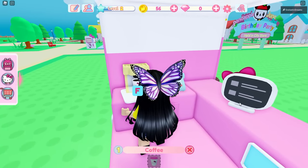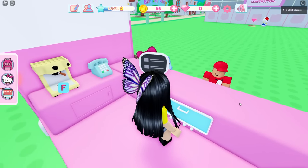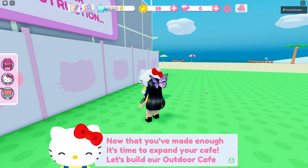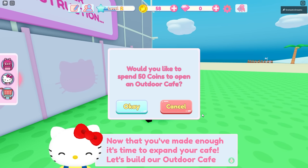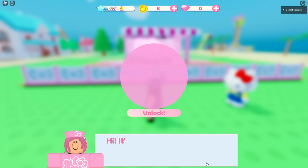I'm going to serve this Pochaco boy and then go talk to Hello Kitty — maybe it might be worth my while. Pochaco boy, here is your coffee. Now that you've made enough, it's time to expand your cafe. Let's build our outdoor cafe. Yes, I would like to spend my 50 coins for an outdoor cafe. I have a friend that will help you run your cafe truck while you run the outdoor cafe.